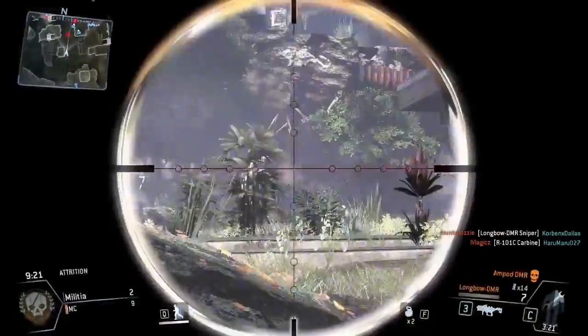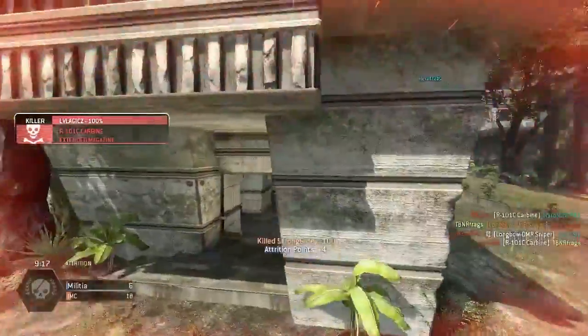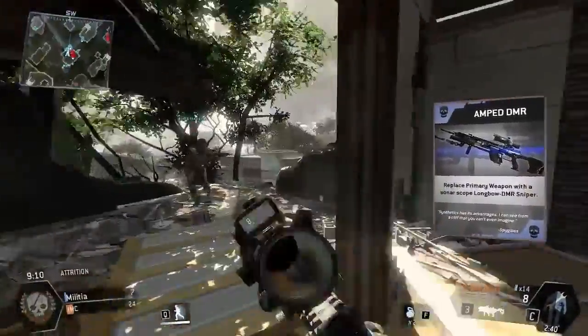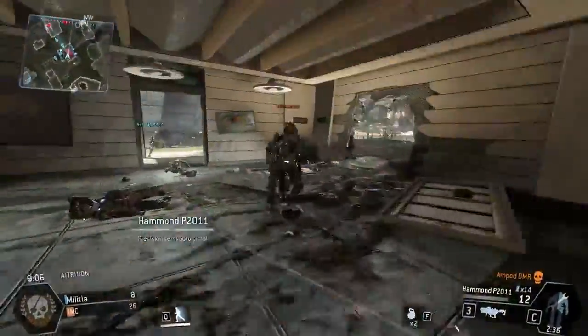In today's episode, we're using the Amplified DMR. It's a really solid weapon — I love this thing. The Amplified DMR has an aureole implant built into it, if you guys know what that burn card is. It's kind of like an x-ray to a certain extent.